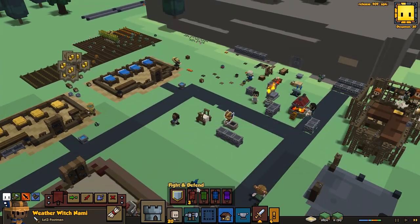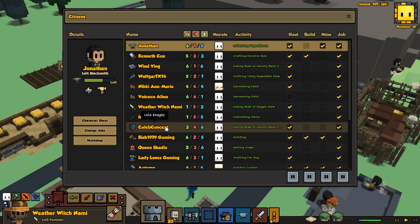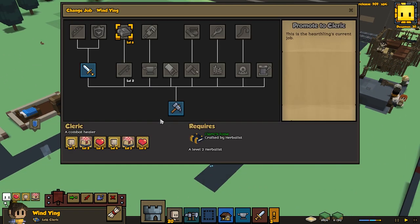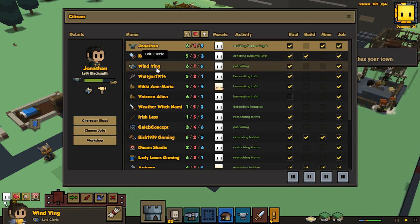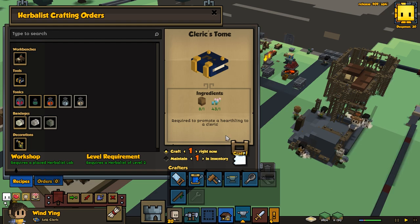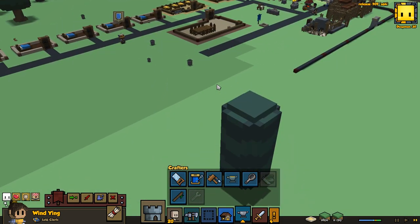Winning is a cleric level six and I'm about to replace her — but I could always use two clerics. Maybe I should just keep two clerics on at all times, though that seems like overkill. My guys don't even get hurt, so why have two clerics? I think we're going to take Winning off cleric, but honestly she's not really good for anything else. Queen Shadies is the trapper. You know what, Winning? Just stay on. Let's just have two clerics — who cares? Let's go ahead and make another cleric book. Speed it up.